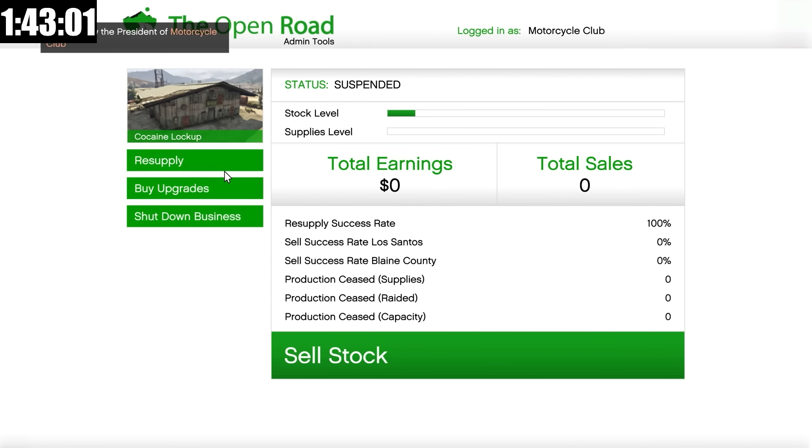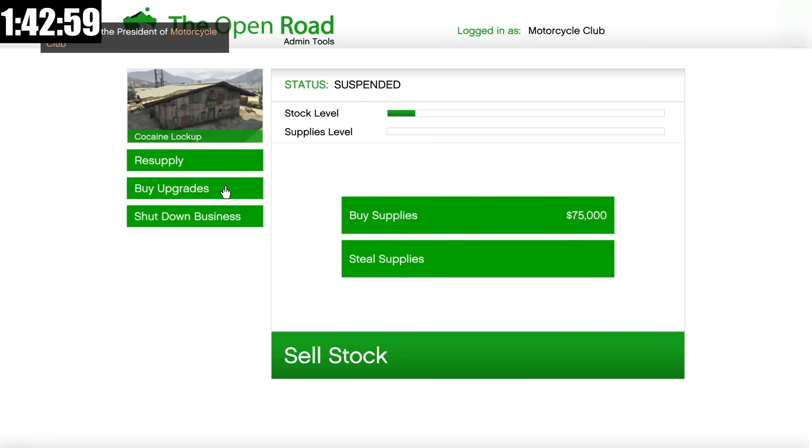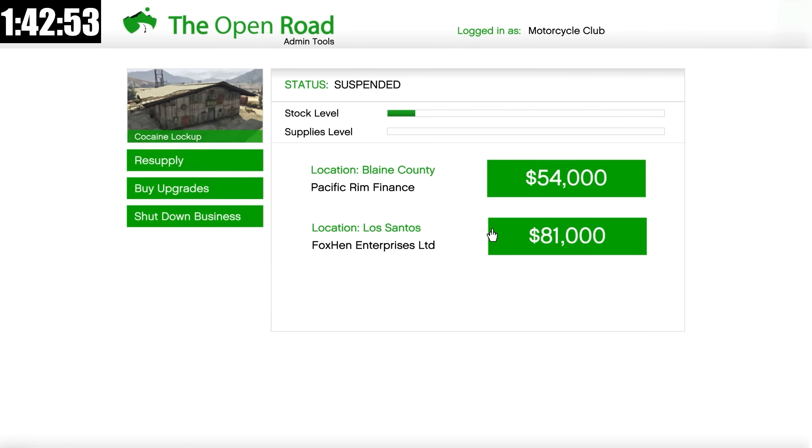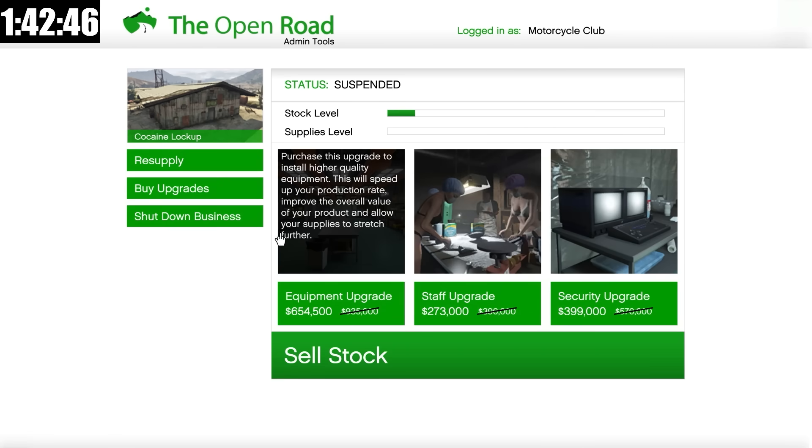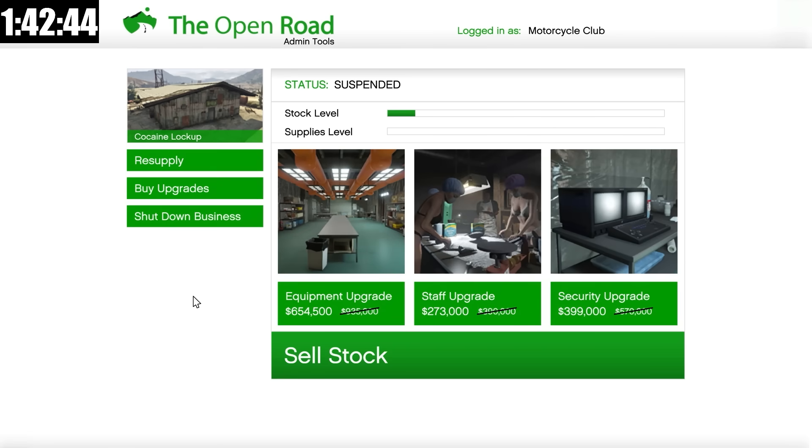So I'm going to go into this right now — we're going to be here in our cocaine lockup. As you can see, I could resupply from here, or I could start a steal supply mission or even a sell mission. Today I'm going to purchase the upgrades and make money with the MC businesses because they are currently paying out double money, which is huge.